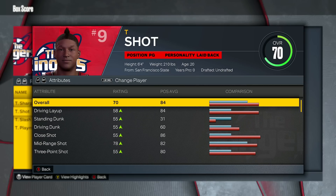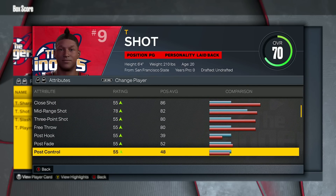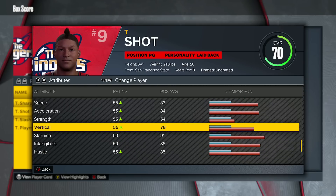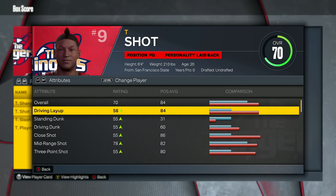Next up is shot creator. With this one you're getting driving layup boosted. As you can see, mid-range and driving layup are listed on that page. You're also getting shot IQ, and you do get the ball handle boost — which is convenient. If you're on something like a KD build with shot takeover, you'll still be able to boost your ball control, which goes a long way. A plus 8 to your ball handle while on takeover is a huge thing if you're running 80 ball handles. So it's basically ball control, mid-range, and driving layup for shot creator.